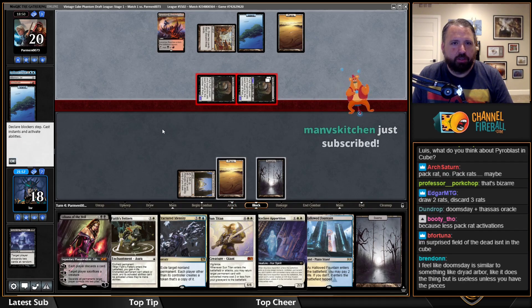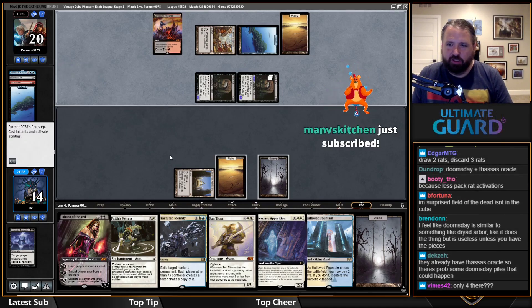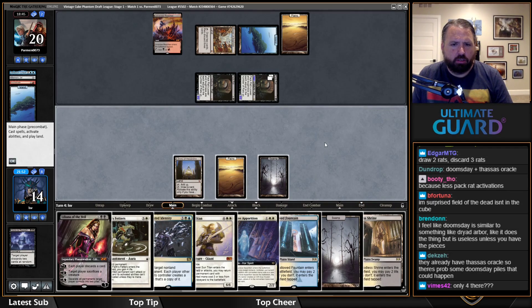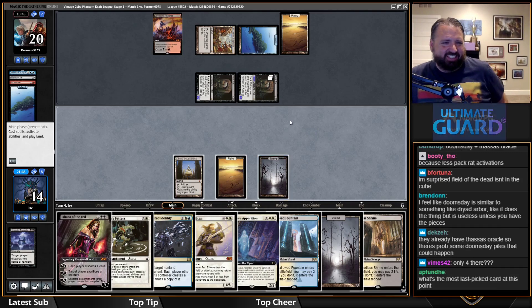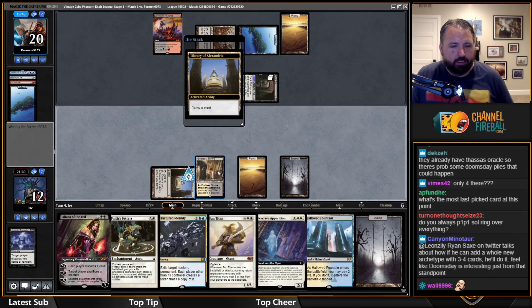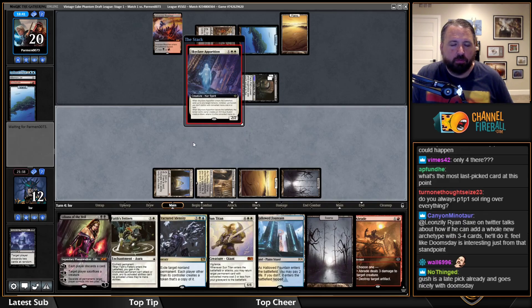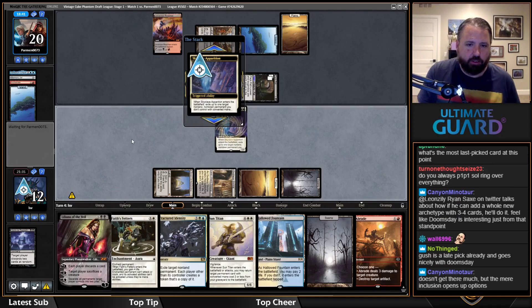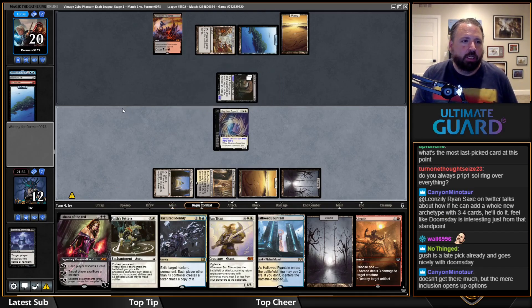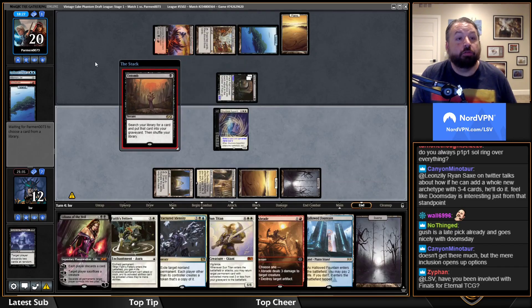They're not Pack Ratting me here — oh Ancestral Recall, that's stressful. Now I kind of wish I kept Hymn, and now I draw Godless Shrine. I guess I'll play Godless Shrine and draw. Skyclave the original Rat. Maybe with Gush and Thassa's Oracle, Doomsday is good enough. I didn't really factor into my mental model that they would suspend Ancestral Vision instead of making a Rat, but if they have Entomb that makes sense — they're going to Entomb a Griselbrand.